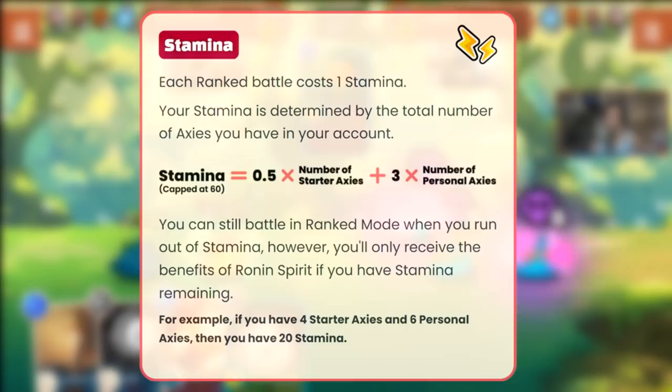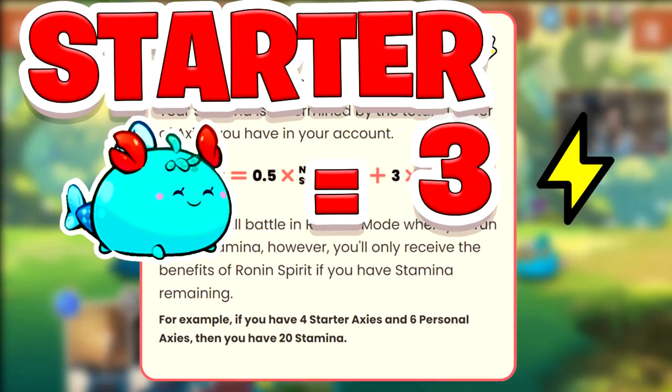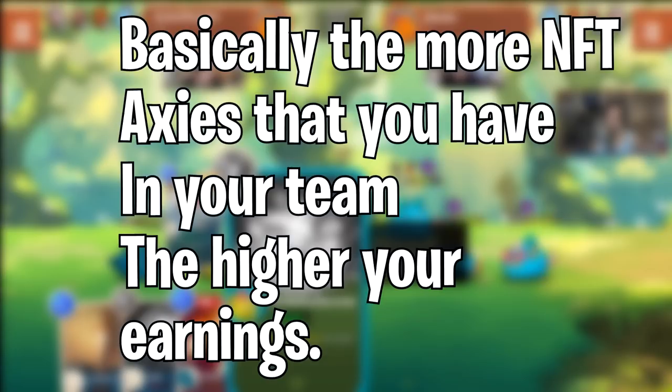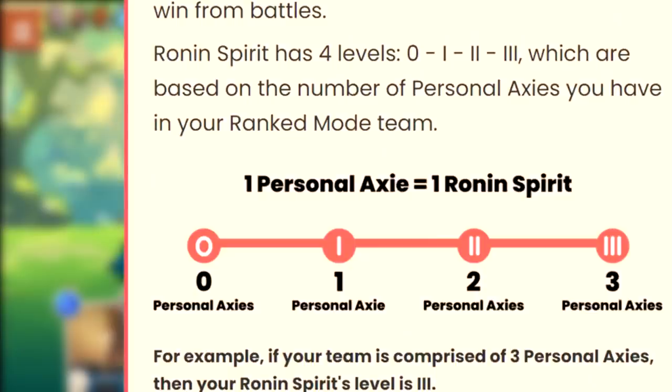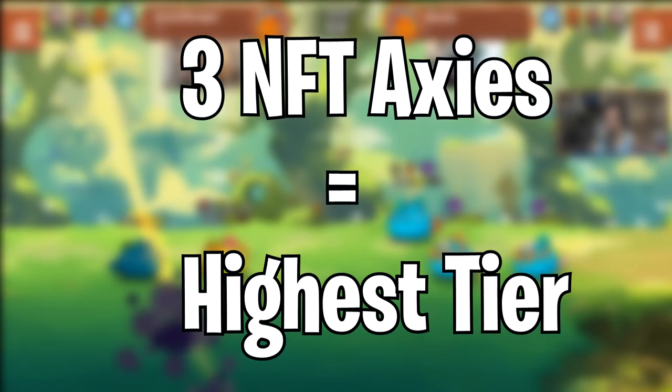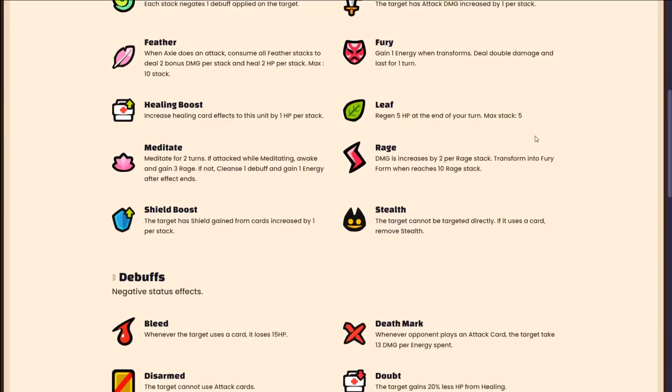A new energy system has been created where each NFT Axie is worth 3 energy and each starter Axie is worth half an energy. We currently don't know how many starter Axies each player will get. You no longer need 3 NFT Axies to start earning — if you have 1 starter Axie and 2 NFT Axies you will still earn SLP, but likely less due to a lower Ronin Spirit level. The Ronin Spirit has 4 levels (0, 1, 2, and 3), each dictating how much SLP you earn based on how many NFT Axies you have. A team of 3 NFT Axies puts you in the highest tier.